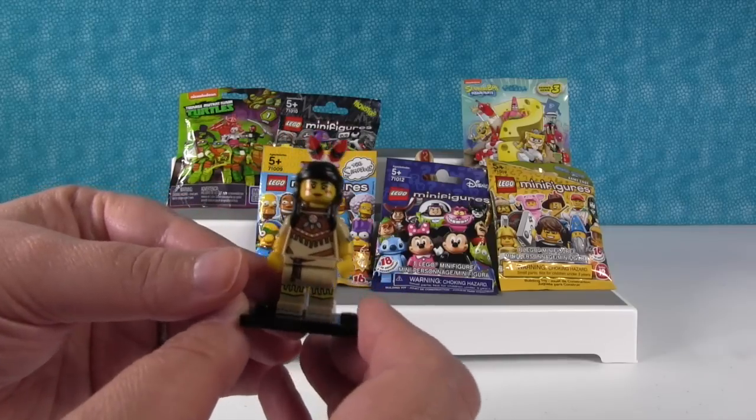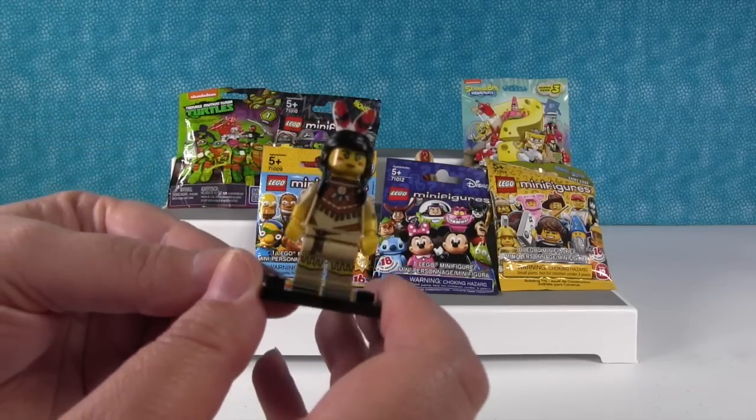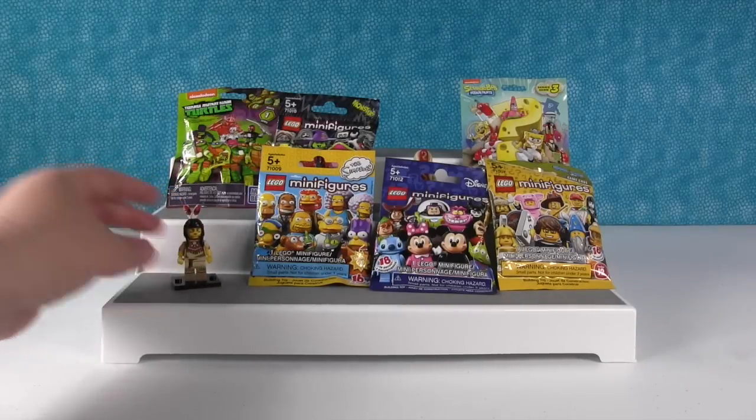I love that she has the little baby and the little baby can go on her back or she can hold her in her hand, which is really cool. She's really neat. She's very detailed, her outfit. I love all the printing on it. That's a cool figure.